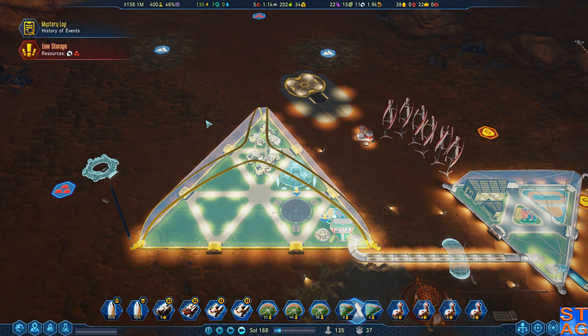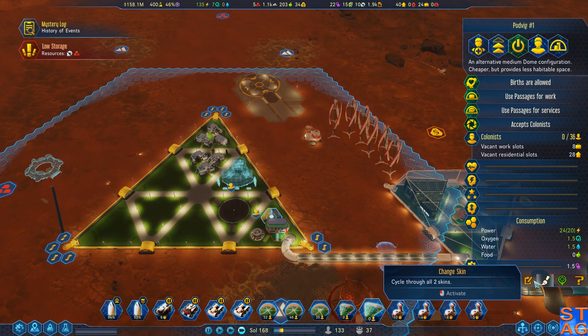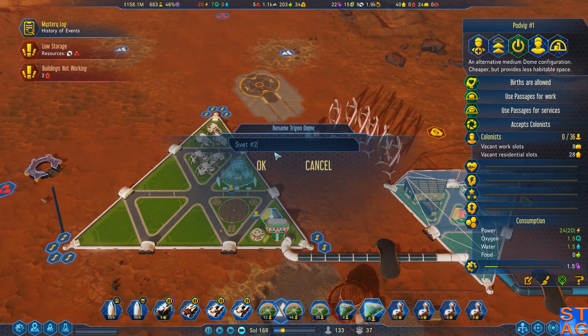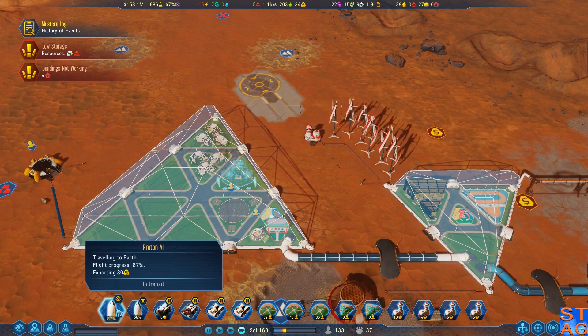Hello comrades, it is Steve. Welcome back to the Russian Dredgers. In the last episode we got... we're not gonna call this Podvig 1, we're gonna call this Svet No. 3, because it's in the Svet area. We already have Svet 2, this is Svet 3. We are bringing some colonists in right now via a rocket.